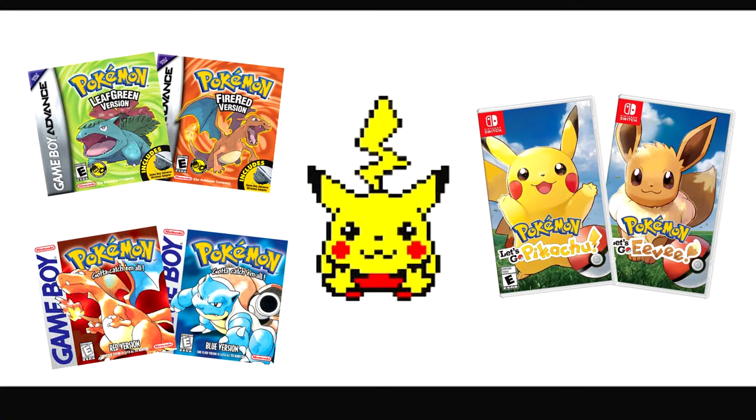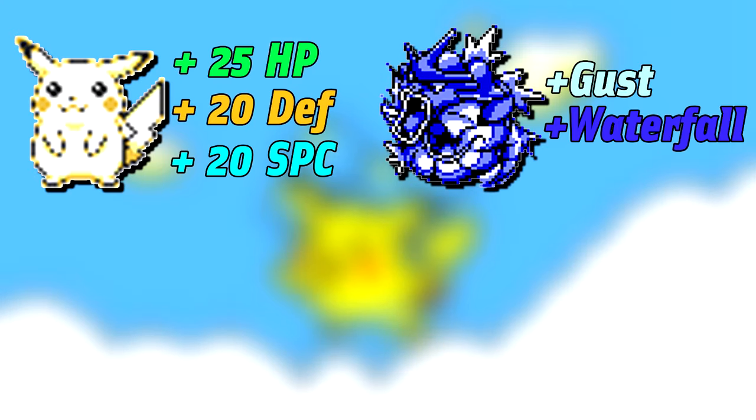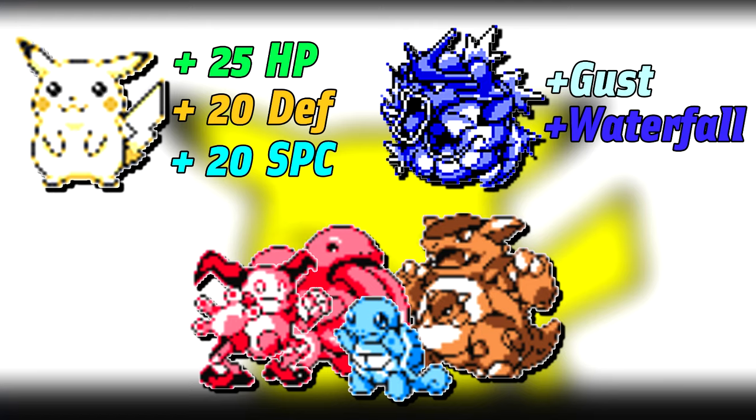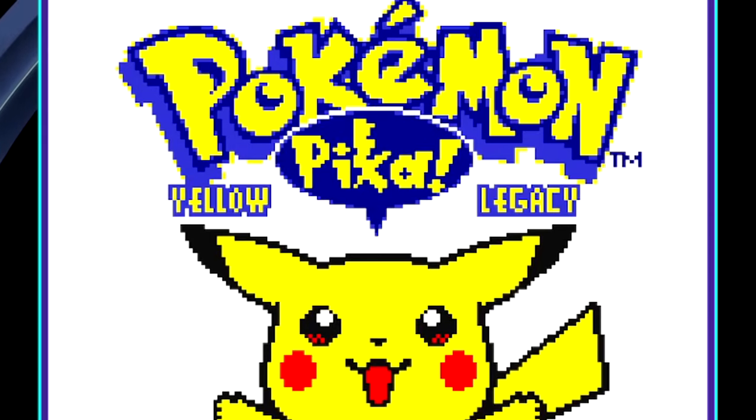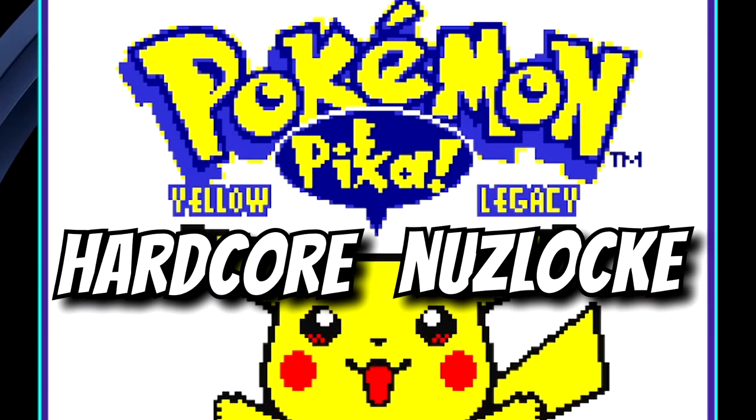Pokemon Yellow Legacy is a ROM hack that helps Pokemon Yellow reach its full potential, while still feeling like Yellow. It's not technically a difficulty hack, but it is more difficult than the Kanto games for sure. Pokemon have new stat spreads, new movesets, and new spawn locations, and the trainer AI is all improved. This keeps Yellow Legacy feeling fresher than ever, and today I'll be doing a hardcore Nuzlocke from start to finish.